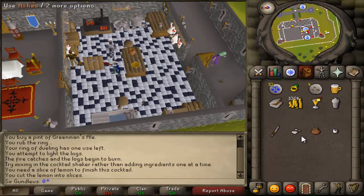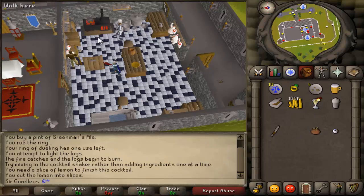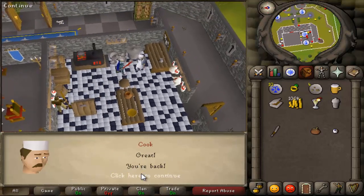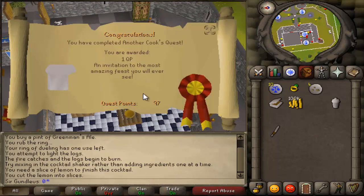And then you want to add the ash and the tomato to the cocktail. And yeah, that's what you do. And then you just talk to him and you're finished. Remember to like, comment, and subscribe if you want to see some more content. Thanks, bye.